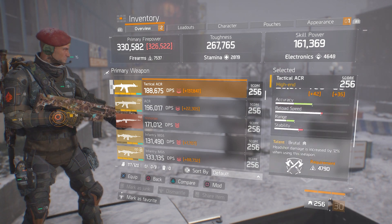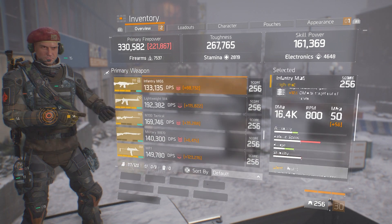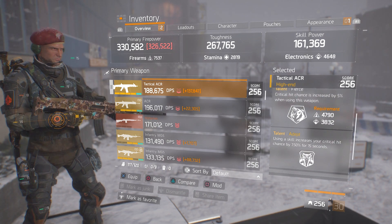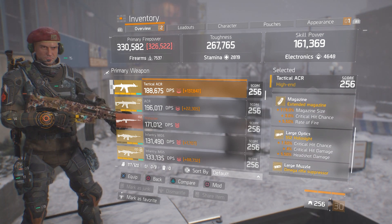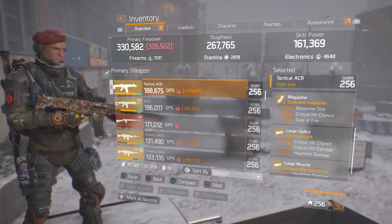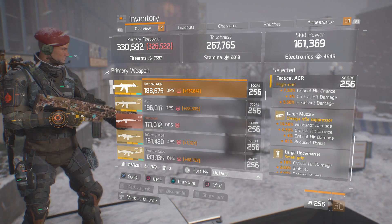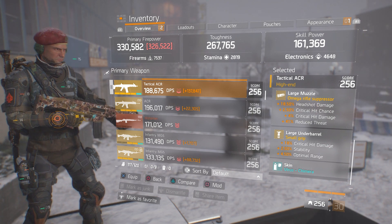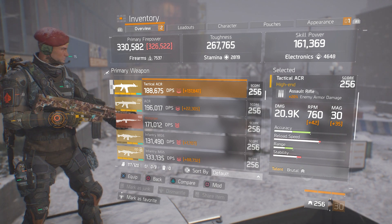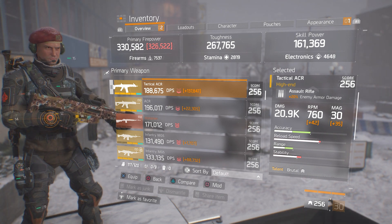I also have a lightweight M4 with Brutal, Focused, and Fierce — just trying out Focus on it. But with this build I really like the Tactical ACR with Brutal, Fierce, and Adept. Magazine: size, crit chance, rate of fire. Large optics trifecta: crit chance, crit damage, headshot damage. Large muzzle: headshot damage, crit chance, crit damage. Underbarrel: crit damage, stability, and optimal range. With that additional rate of fire, it puts the ACR at right around 800 RPM — same as the MP5.